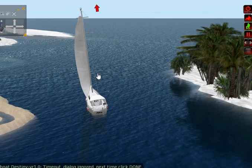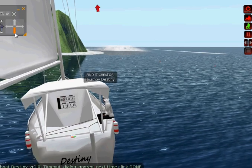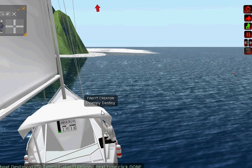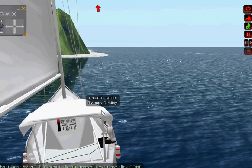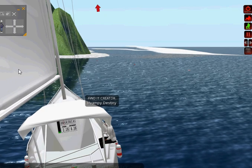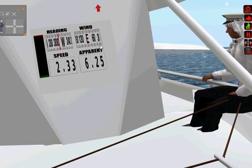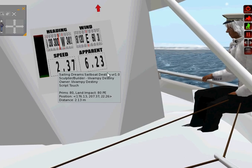The sails need wind to catch. You can also see the console down here. This is your motor — if you page up and down, this will turn your motor on or off. Page up moves forward, and page down is backwards. Put it back to full black to turn the motor off. The console shows your heading, your wind heading, your speed, and your apparent wind speed.